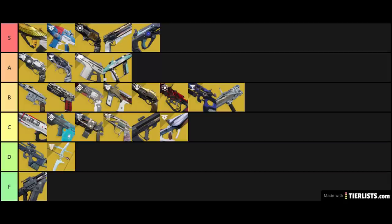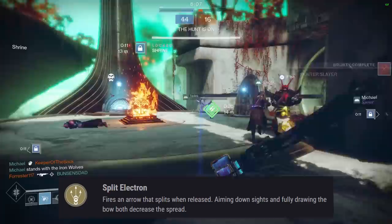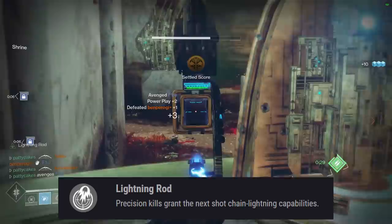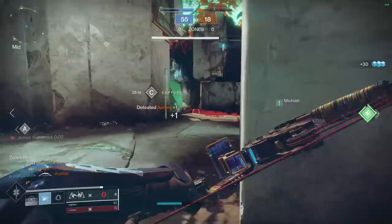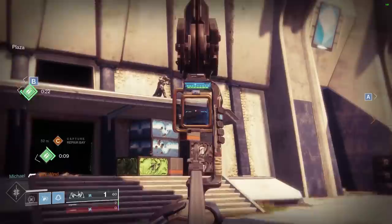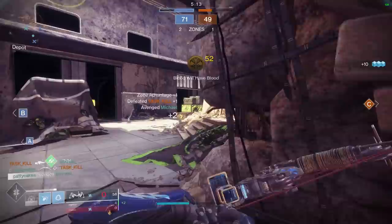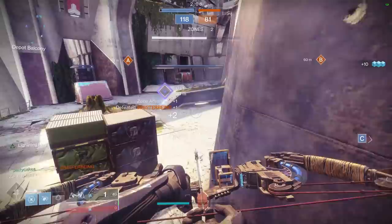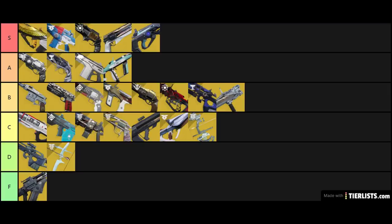Trinity Ghoul has two main exotic perks: Split Electron, where it fires an arrow that splits when released with ADS and full draw decreasing the spread; and Lightning Rod, where precision kills grant the next shot chain lightning capabilities. This bow was pretty much a joke in PvP until Season 11 when its exotic catalyst became available, allowing kills with any arc damage source while holding the bow out to proc Lightning Rod. This means if you tag someone and throw an arc grenade or use a charged melee to get the kill, your next arrow will have chain lightning. In testing the first kill was pretty difficult to get due to the arrow spread unless using ADS, but once you get one kill you can really go on some fun sprees. I'm going to put this bow in the C tier — very fun, but not really competitive, mostly because of the spread arrow effect.